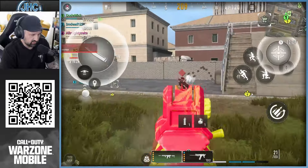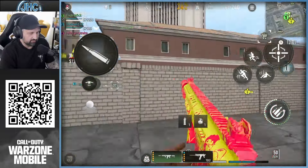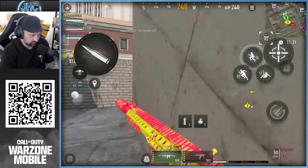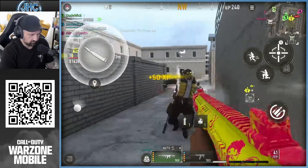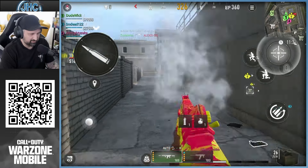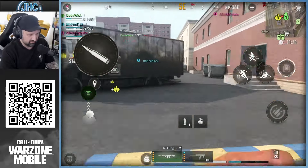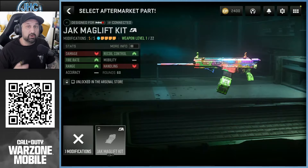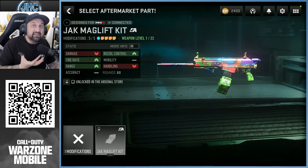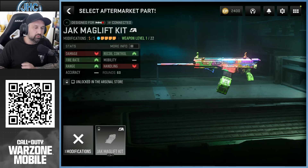Yeah, let's see — definitely the same. I don't know why, but it's different when you're in the warm-up, but it doesn't stay up like that. And look how close — there are two faces on top. Pretty cool. The aftermarket part, if you guys wonder, is called the Jack Mag Lift Kit. It looks like it's a magazine adapter, so probably faster reload and more ammo compared to the available stuff you already have.